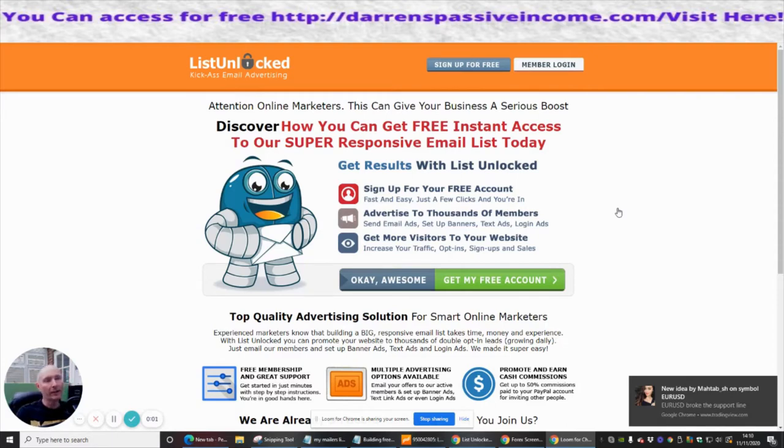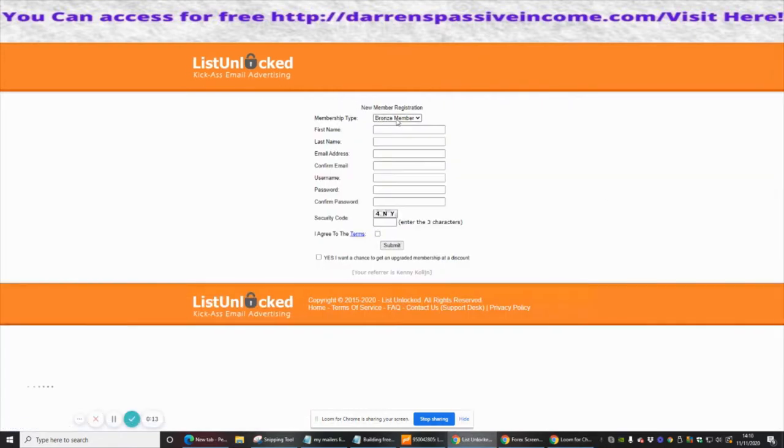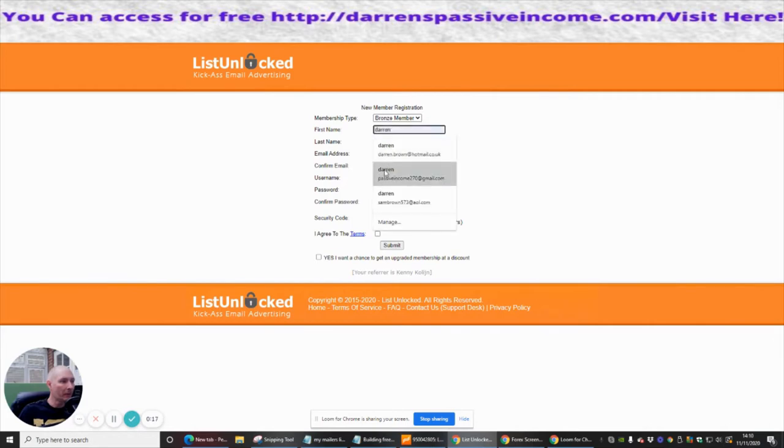The next one we're going to look at is called List Unlocked — it's a kick-ass email advertising platform. We're going to tap straight into it, so we're going to click here to join and create our free account. We're going to stick with the bronze membership for now, and then I'm just going to put in my details — my username and then my password.